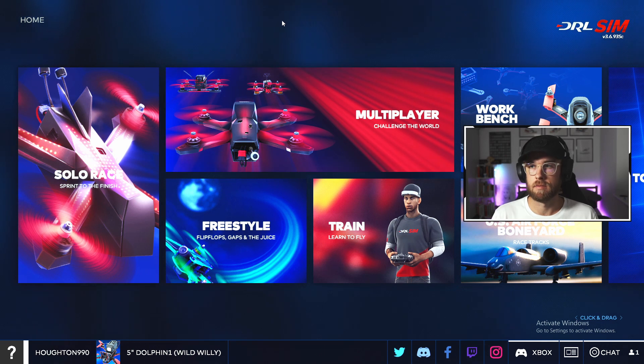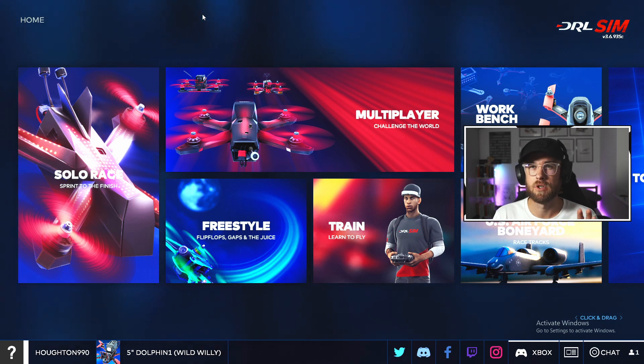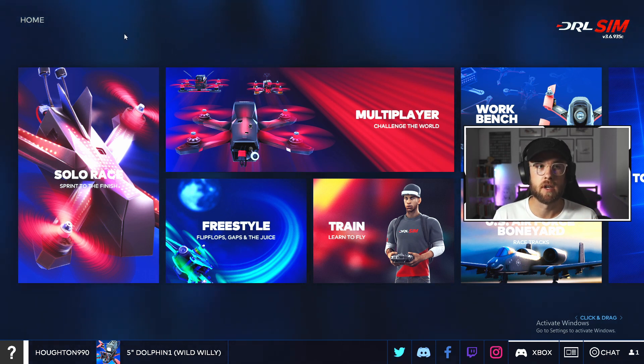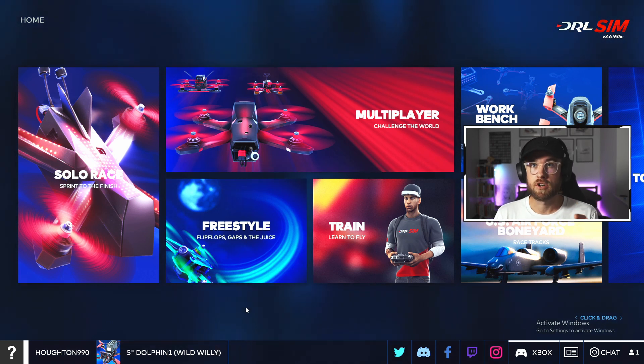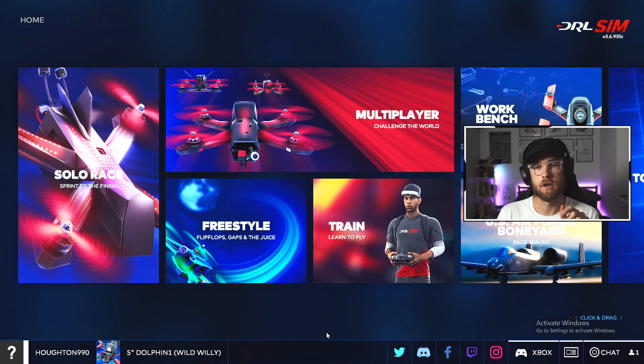It has a nice big menu system. I'll try not to click on that to make all those noises. It offers lots of things, so let's go through it quickly. Solo racing, multiplayer — that's when you can race against other people. Solo racing is when you can practice yourself. Freestyle gives you a bunch of maps and you can just go out and explore, practice, learn, and fly. We'll get into that in another video.